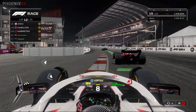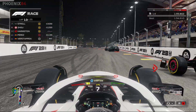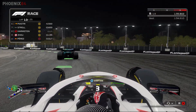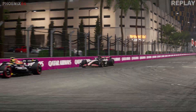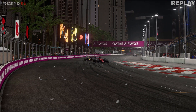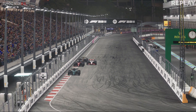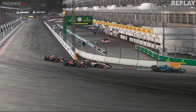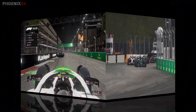Perez has been blocked off by Zhou — there's contact. As we go down the start-finish straight, we dive down the inside of Zhou and move up to P8. Here's a replay — Perez wasn't really aware I was there, just decided to turn in. Then I go down the inside of Zhou at turn one, and Perez just follows me through.